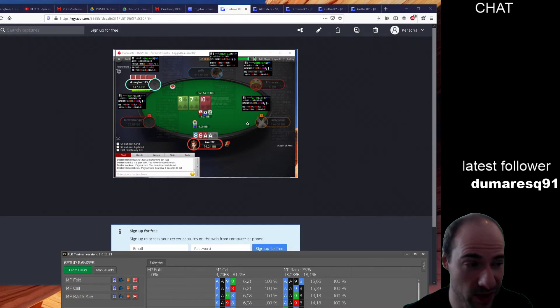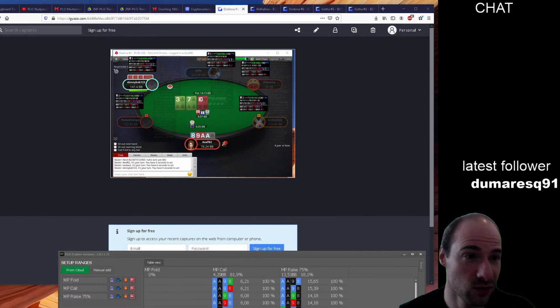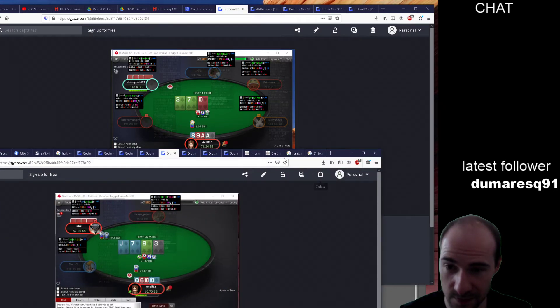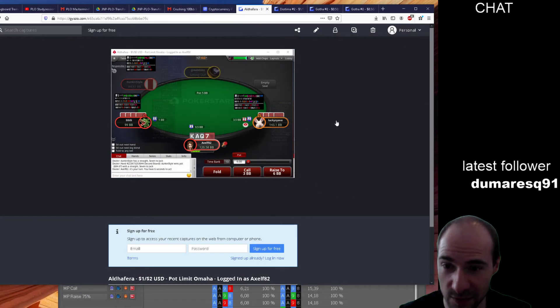We also need to strengthen our checking range, which is why we need stronger hands in there that can continue against action from our opponents. This hand can often call a turn bet too, and possibly even a river bet on the right card. Okay, let's move on to the next hand — this might be a very quick session today.